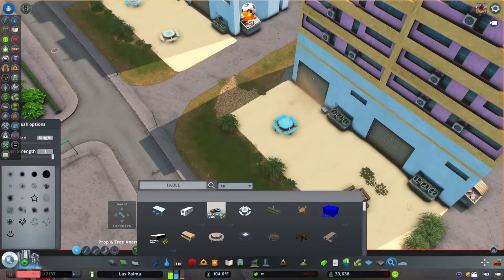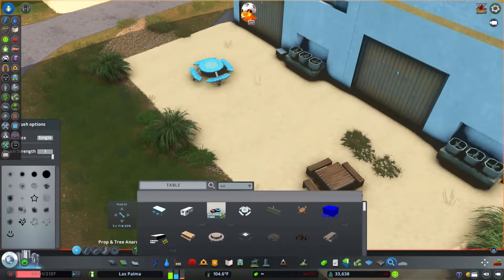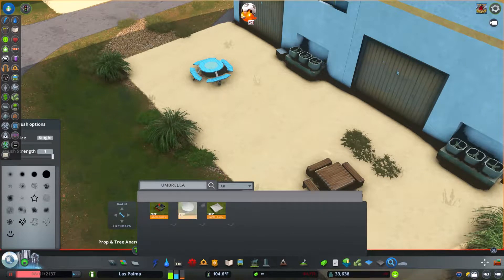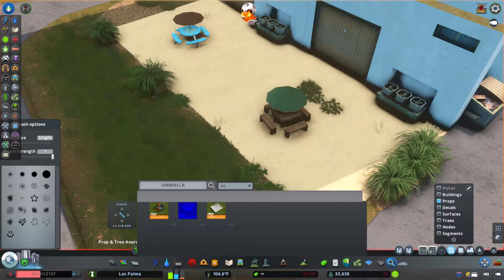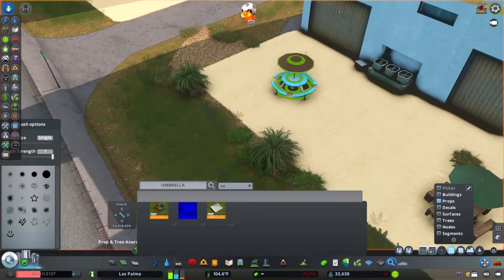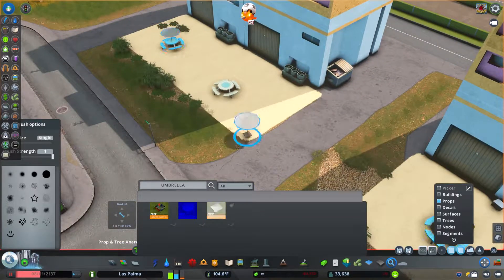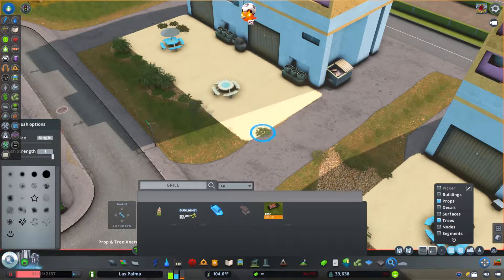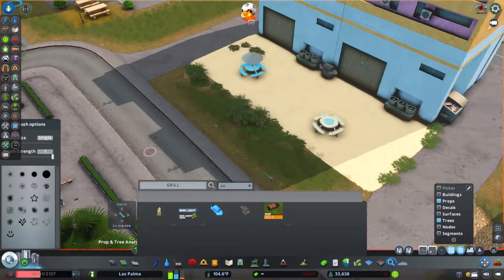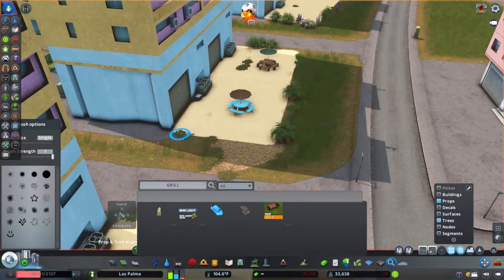This is going to give the people a nice little place to chill out, grill some burgers, and hang out with neighbors in the same condominium. The umbrellas are not connected to the tables — you have to place them separately — so sometimes they go in really low. It's like, nobody can sit there, it's going to be hitting them right in the face. Just adding a little bit of greenery here and there to fill things up and add a few extra details.